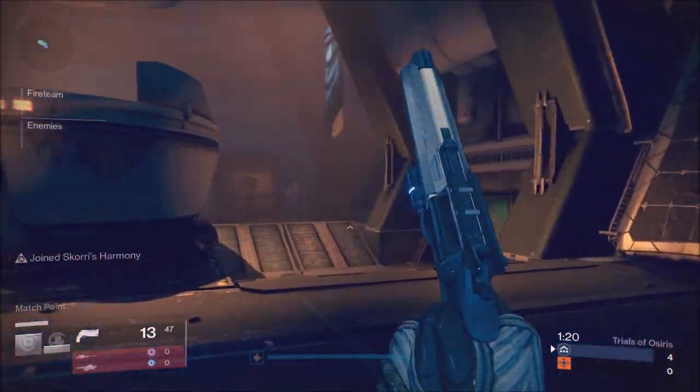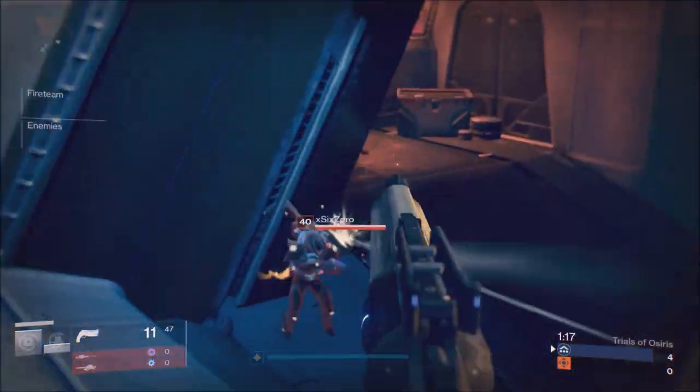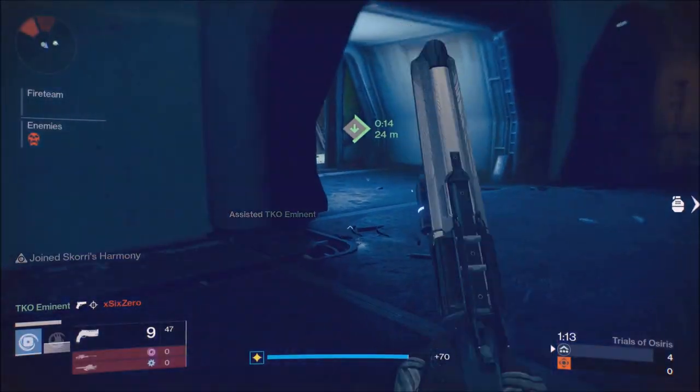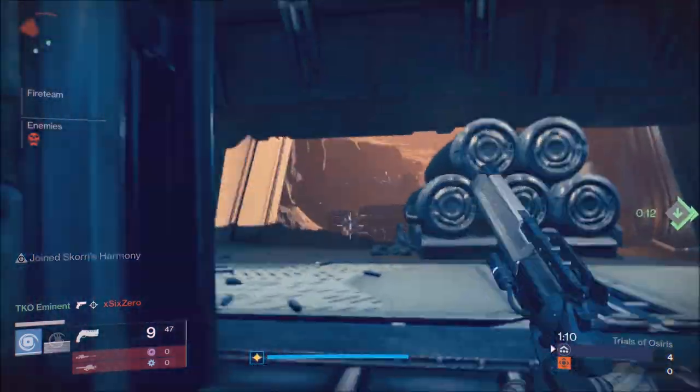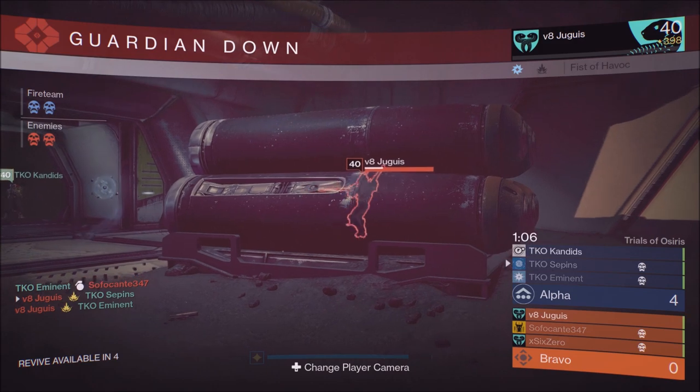Make sure you guys set yourself up for success on this map. Having outside control is very important. However, if you know you're better than a team, going inside is not a bad idea. As you guys see us doing — make sure you team shot, pound around, and go for revives. Revives are now so important. Having more people alive on your team than the other team will allow you to win the round easily, in my opinion.